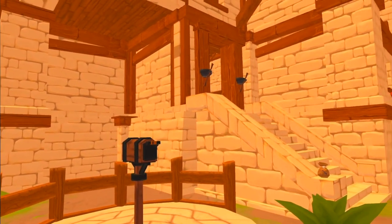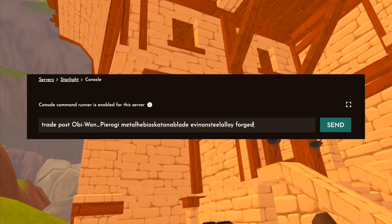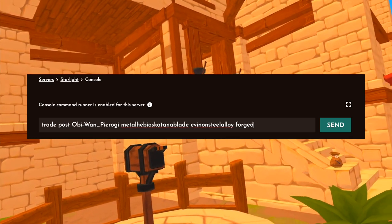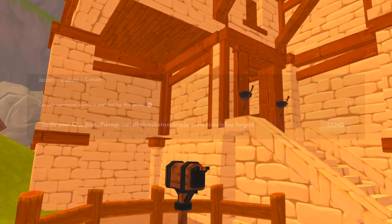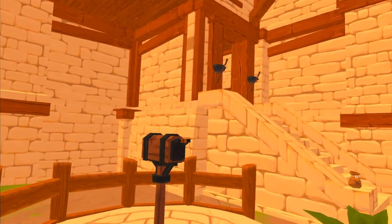So: trade post, username as always, and the item that we want. If we hit enter, it'll probably come out in copper — a lot of things will have a base texture. So if we forget to include a texture, it's going to be a copper, unforged katana blade, and that's not what we want. So we want a purple, Valiant-textured blade.